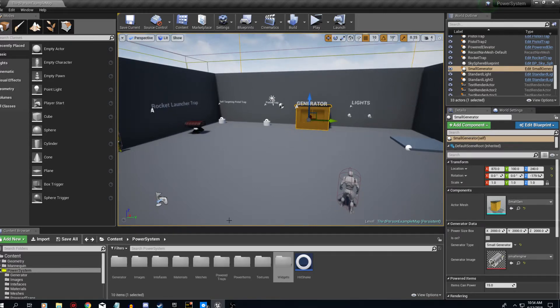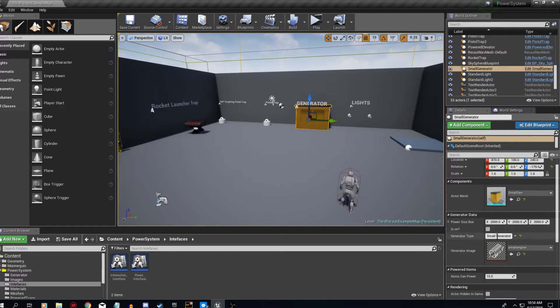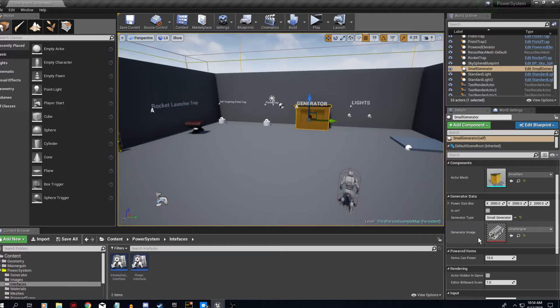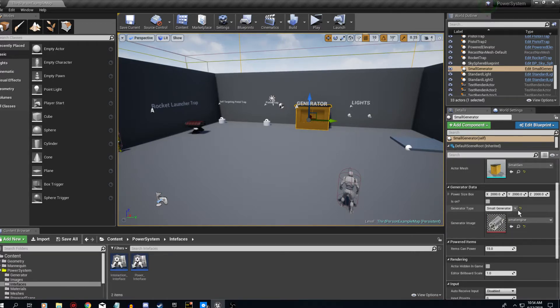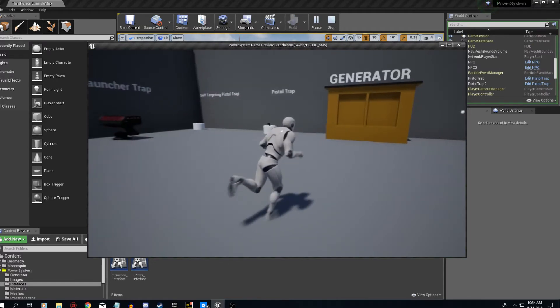It's all run off two interfaces: one is an interaction interface, so basically when you press E it runs this interface, and then the power interface is when you interact with the items themselves. So the generator has a size box, an 'is on' flag, a generator type, a name, and an image that you'll see when you open the widget.